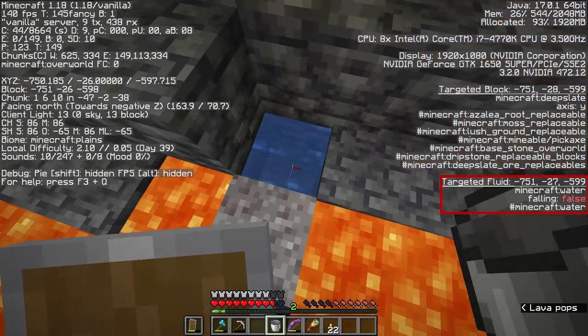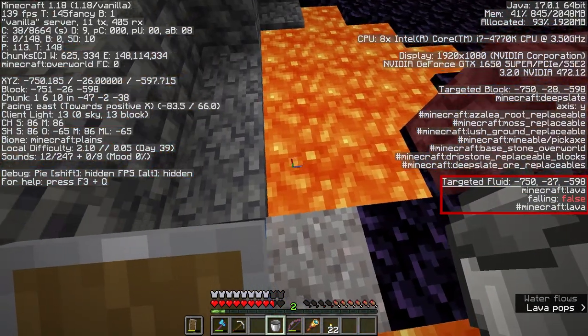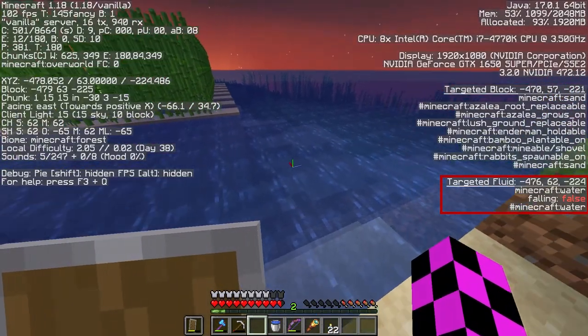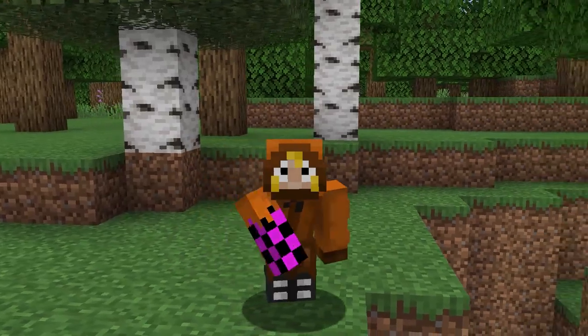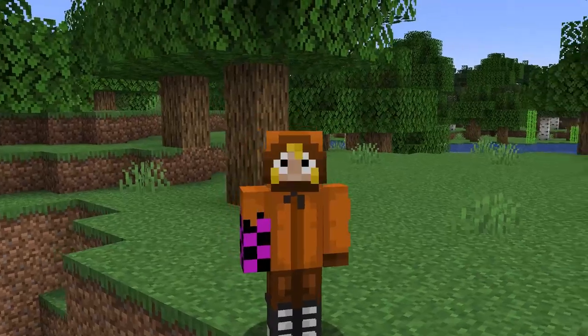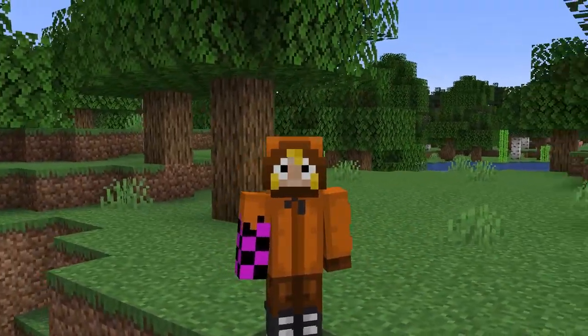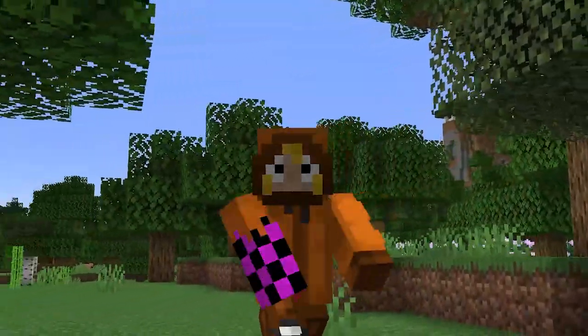And lastly, the targeted fluid section is basically just the same, except it'll work for lava or water. Just note, it targets the closest source to you, not the furthest. That's it. Hopefully you learned something you didn't already know. If you did, drop it in the comments and let me know what it was. If you want to dig a little deeper on some of the stuff I glossed over, there are some links in the description for you. Hit subscribe if you want to see more videos like this. Peace!